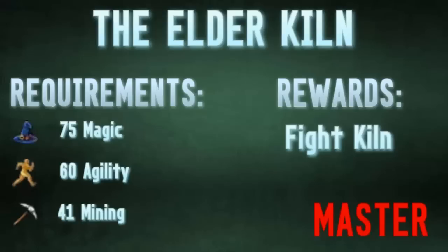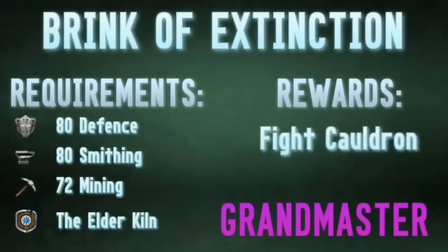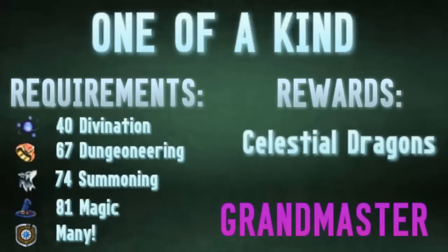Up next is The Elder Kiln. You unlock the Fight Kiln and can get yourself a TokHaar cape, or brave the Fight Kiln in return for Onyxes, which have become devalued lately, but it's always great to get that cape. The next quest, Brink of Extinction, unlocks the Fight Cauldron — one of the best melee, range, or magic training spots in game — and you can also do these as a Slayer task for amazing combat XP.